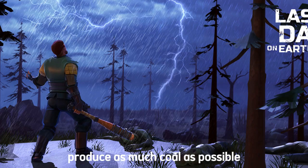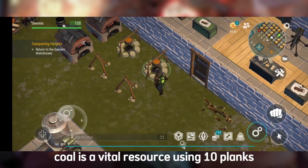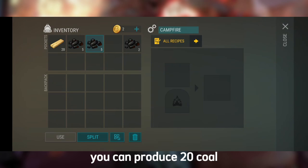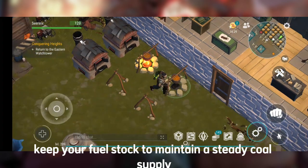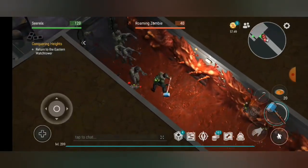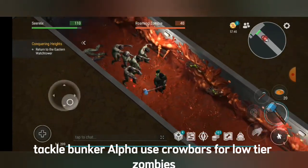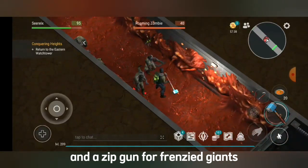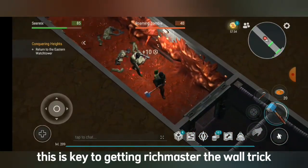Tip 5: Produce as much coal as possible. Coal is a vital resource — using 10 planks, you can produce 20 coal. Keep your fuel stock to maintain a steady coal supply. Tip 6: Clear Bunker Alpha. With your gathered resources, tackle Bunker Alpha. Use crowbars for low-tier zombies and a zip gun for frenzied giants. This is key to getting rich.